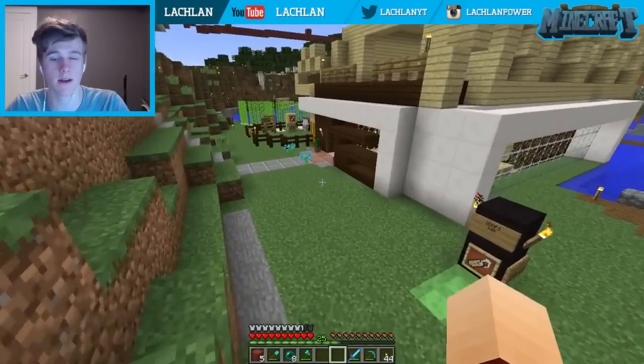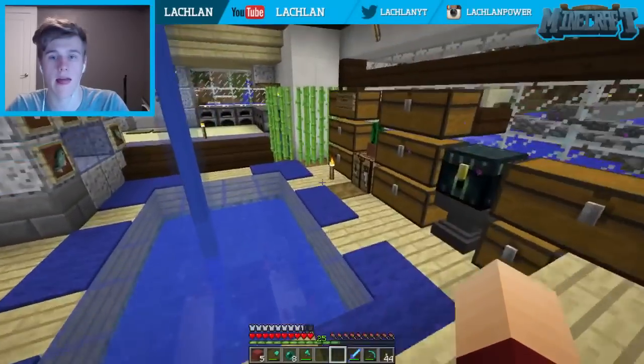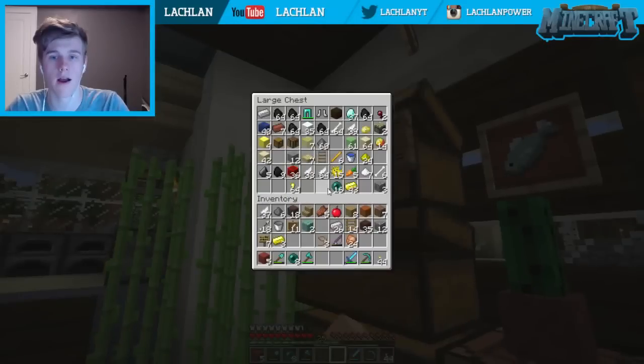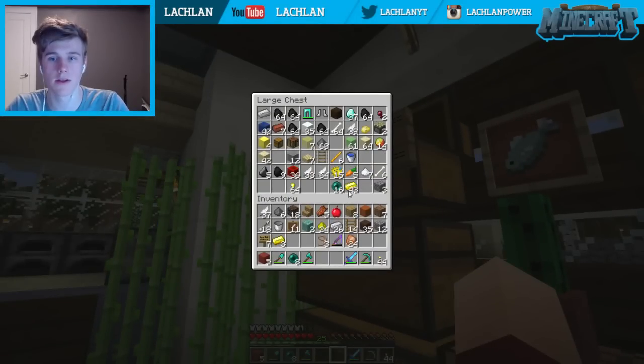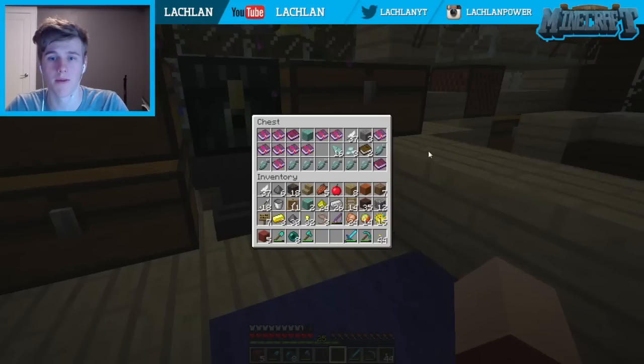Do you have glowstone and redstone on you? We have redstone but no glowstone, so you need to get glowstone from your chests. I'll bring glowstone, I'll bring magma cream. We can make these splash potions too if we put gunpowder in. I have one gunpowder in my inventory. We need glistering melons for healing. I got some melon! I just never thought of just doing a melon farm because it really makes sense.